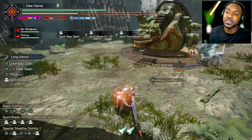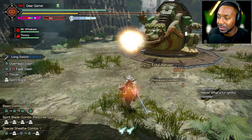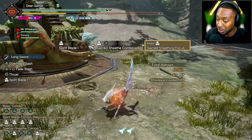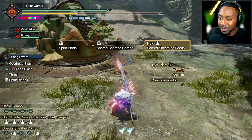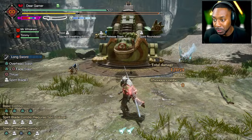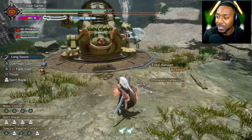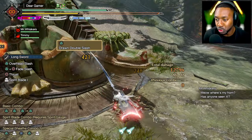Frostcraft does limit some of the skills you can use, but the cool thing is the chest piece comes with Quick Sheathe 3, which makes it very good for longsword. It works especially well with sacred sheathe playstyle — you sheathe your weapon, all your damage goes into your first hit. Optimally, if you can miss the first two hits and land on the last one, you'll get massive damage, but other hits still do juicy damage too.